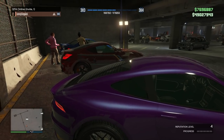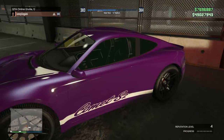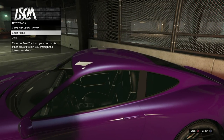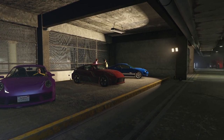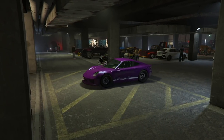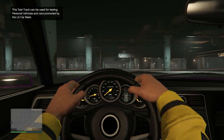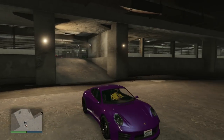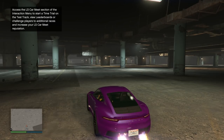You can go in first person, check out the interior, and find out features you like. For example, I didn't know this was going to have that retractable spoiler feature — I think that's actually very cool. Testing this out on the track is also going to increase your reputation, which is going to be important to build up. All in all, it gives you a look at an unreleased car, shows you how it's going to perform a little bit — the engine sound, the interior, the braking, the rims. It's just really cool to check out the car. Way to go, Rockstar.